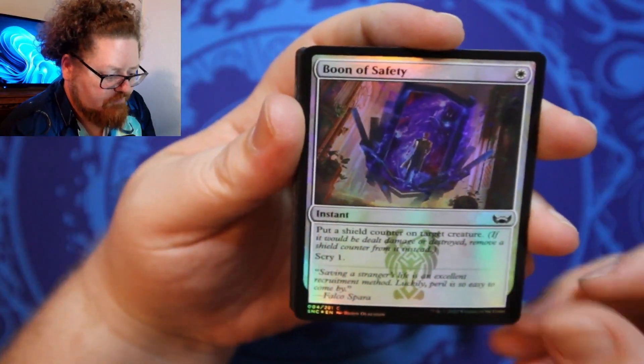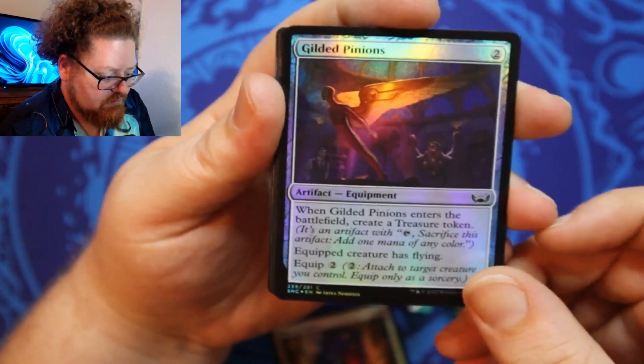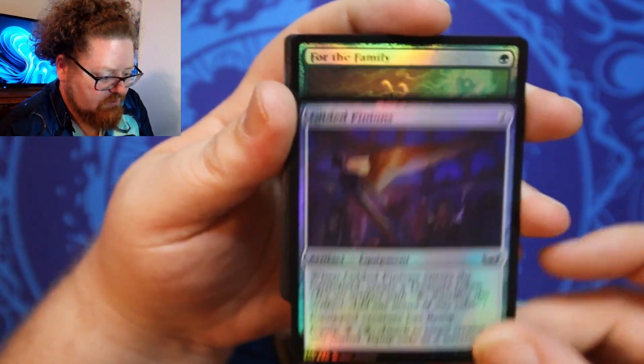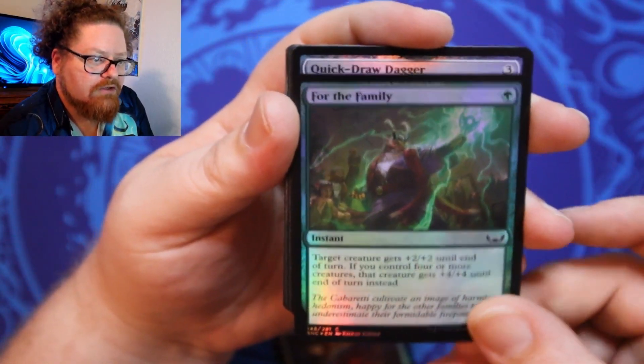Alright, this is a Foil Boon of Safety. Gilded Pinions — this is a bird-type enchantment. For the Family. Vin Diesel.